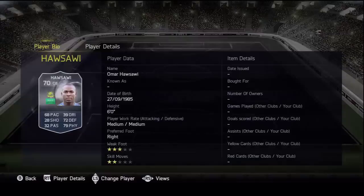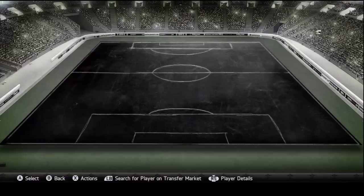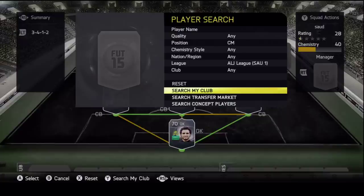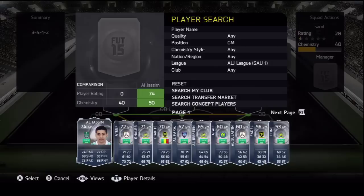Al Sawi has 68 pace and 72 defensive — not too bad I guess. The back three are alright, not much pace at all but decent for the rating. At the two center midfield spots we're going to go with Al Jassim, who doesn't look too bad actually — 74 rated.